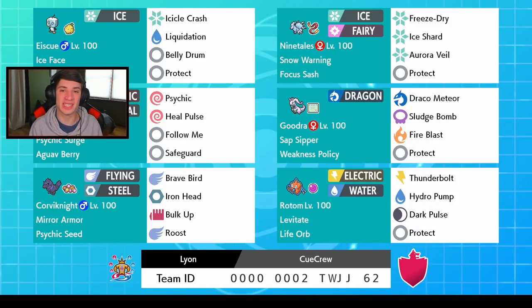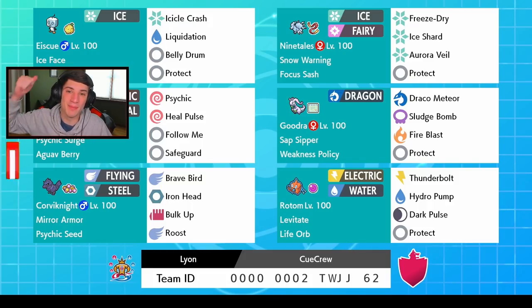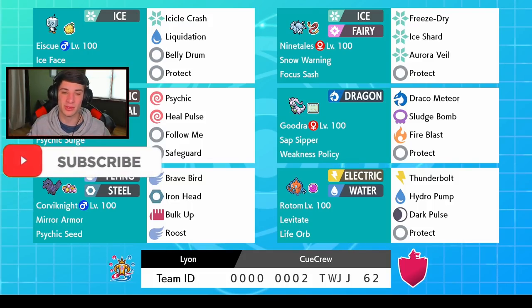What's going on YouTube, it's Jeans here bringing you guys some more content for Pokemon Sword and Shield. In today's video we're back on the ranked doubles ladder with the belly drum Eiscue team. If you've been watching the channel you know I have not played a belly drum Eiscue team, so this is pretty awesome. If you guys are hyped for today's video make sure you support the channel by smashing that like button and clicking that big red subscribe button.